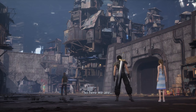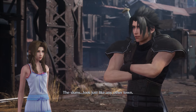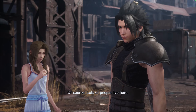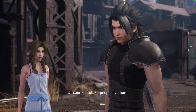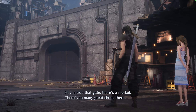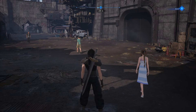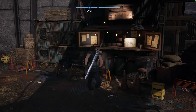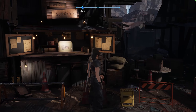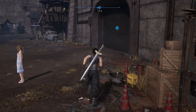They arrive at the market area. Zack says 'here we are.' Something feels wrong — but the slums look just like any other town. Aerith says lots of people live here. Inside the gate there's a market with great shops. A vendor is advertising 'soft drinks — buy one get one free.' The market is this way.